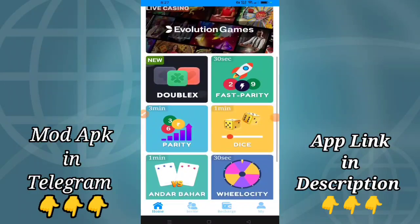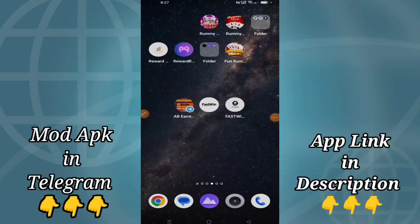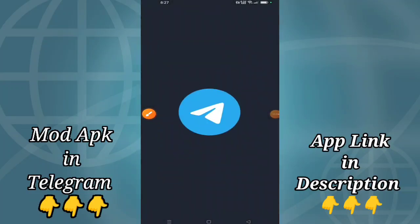Now you can create an account in FastWin. If you want to download the mod APK, you can find it in our Telegram group where the mod APK is uploaded.